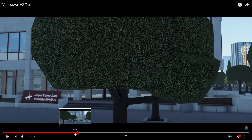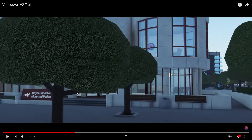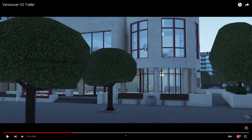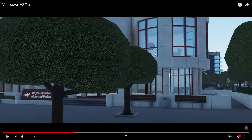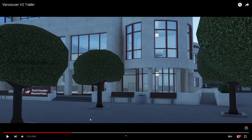Here we have the Royal Canadian Mounted Police, and I can also tell one really funny thing — and that is that the guy who uploaded this trailer, Frozen Donut, actually has his own logo inside this building on the wall. That is just so funny. Let's just continue.